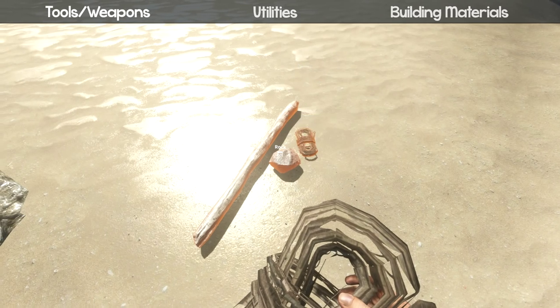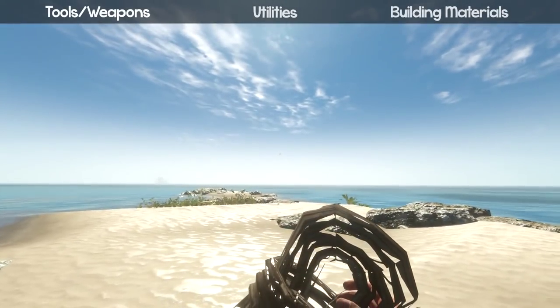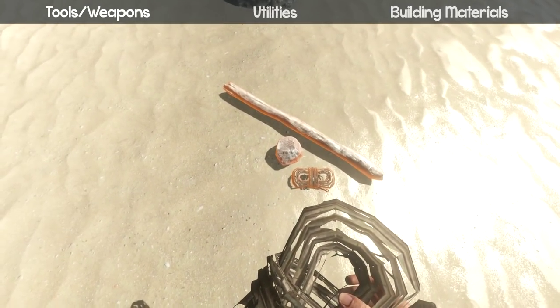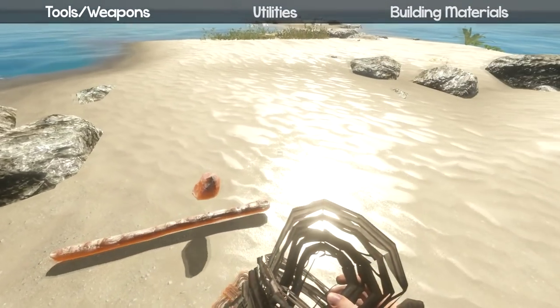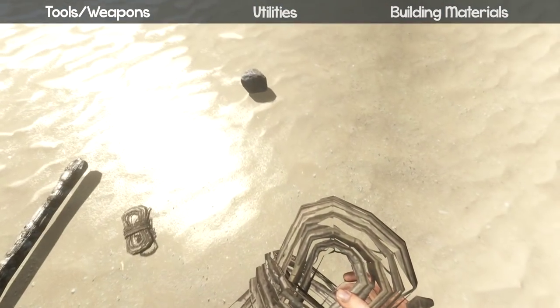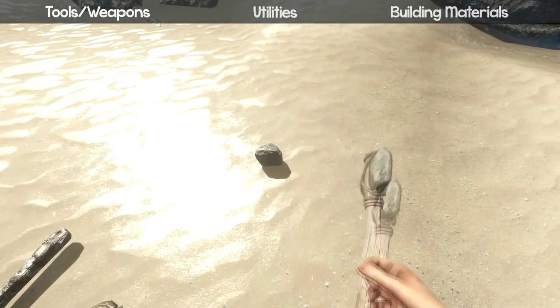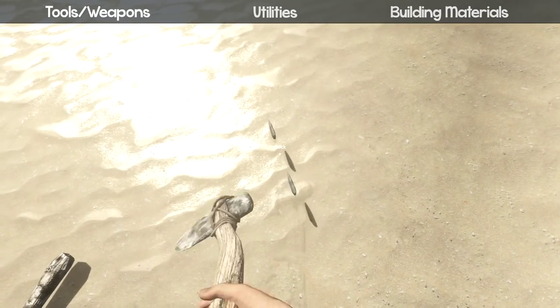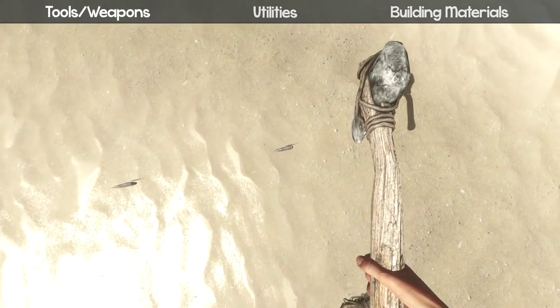Once you have a crude axe you can make a knife. For a knife you need rock shards, which are basically half a rock. To get rock shards you can either throw rocks up in the air and sometimes they crack, or you can use your axe and hit the rock a few times — it doesn't sound like you're hitting it but you actually are, and it'll give you some rock shards.